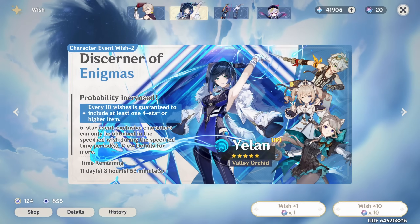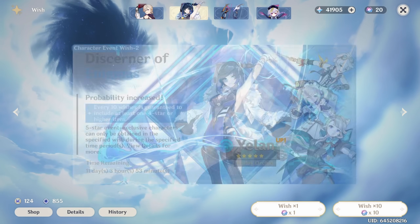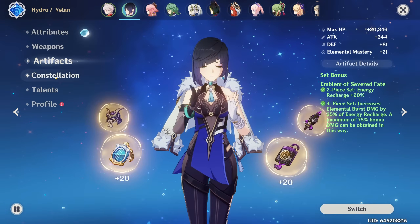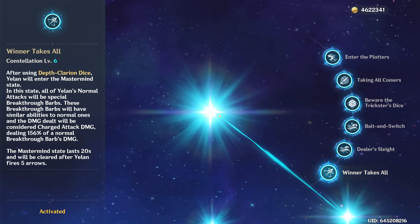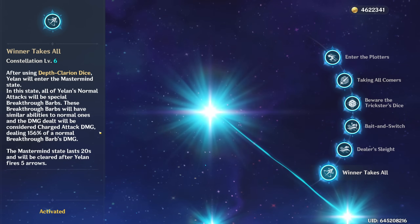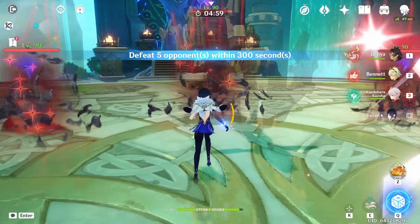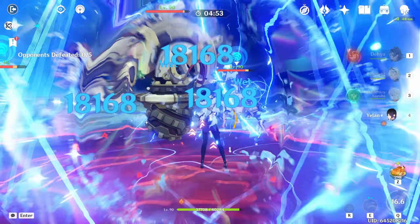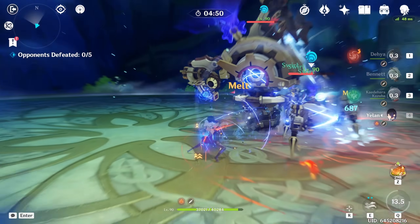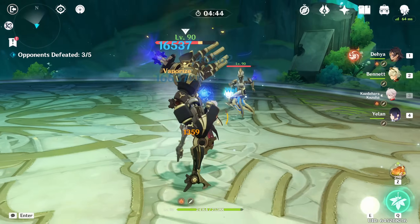The overall point I'm trying to make here is that I think most people will get more value out of having more characters than spending potentially around 600 wishes on average to get a C6. All this does is give her a bunch of front-loaded or back-loaded AoE damage. It's a very strong C6, but fundamentally it just makes Yelan do more damage. And you can do more hyper-carry Yelan teams with C6 Yelan, just for the sake of buffing Yelan's damage and making her your main carry. I guess that's what people might like about it.